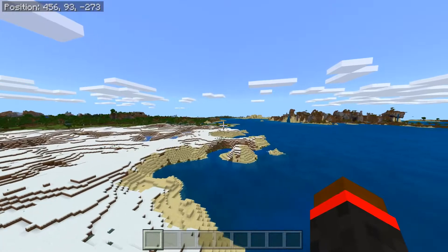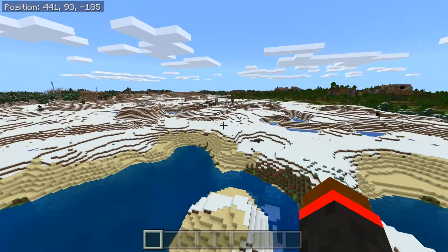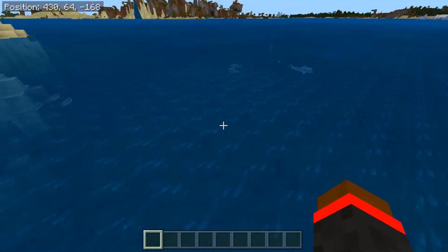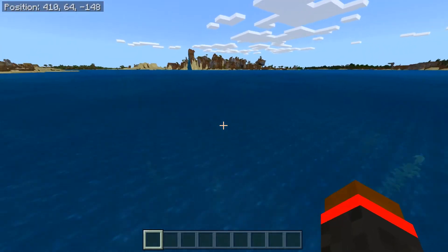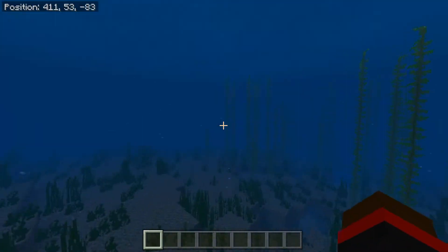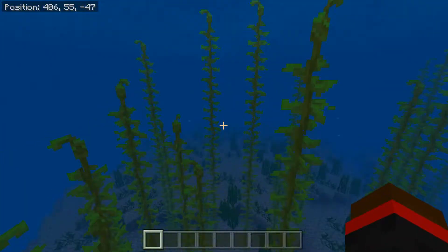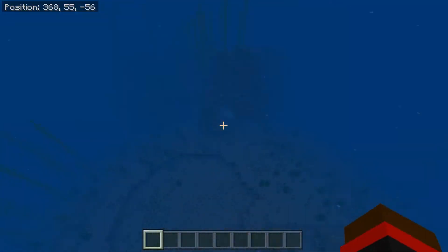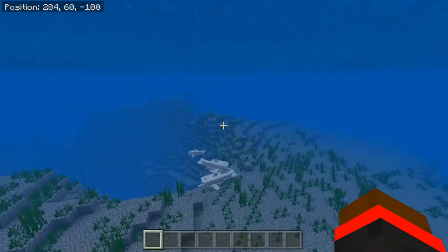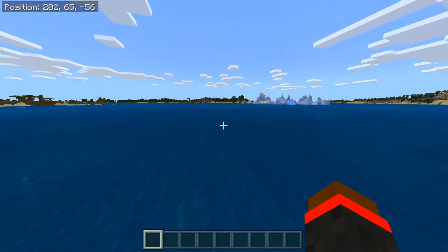You guys probably came for the updated aquatic stuff as well. Here's the ocean, all close to those villages — everything is within a very reasonable perimeter. There are some dolphins right there and all sorts of cool stuff. If you swim around for a bit, you'll be able to find some of the more interesting stuff, such as coral or any of the structures. This is more of a cold biome, and you can see some of the dolphins there.